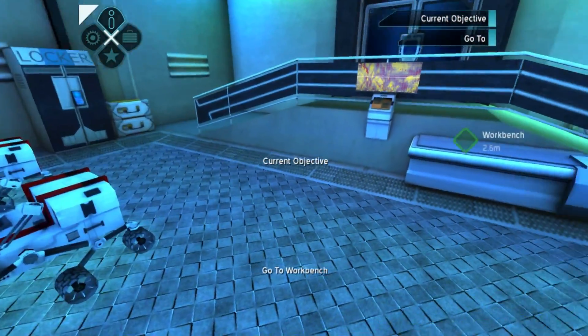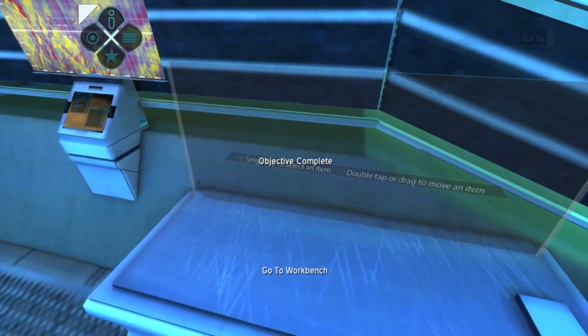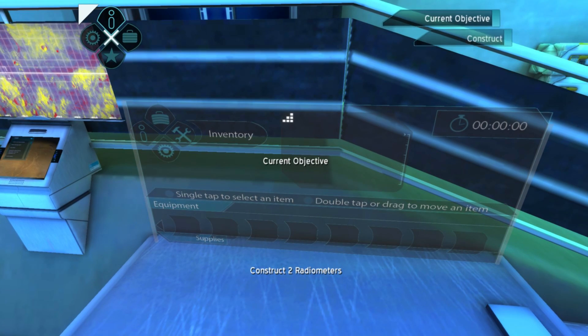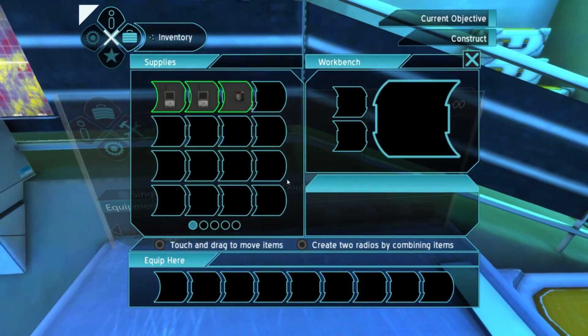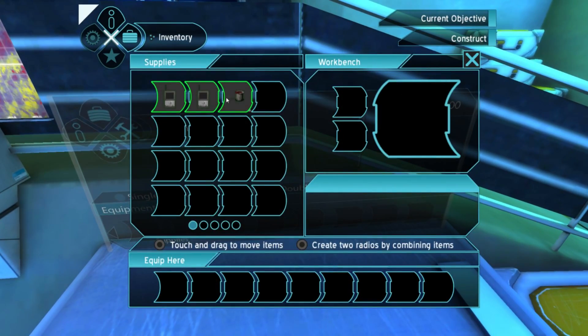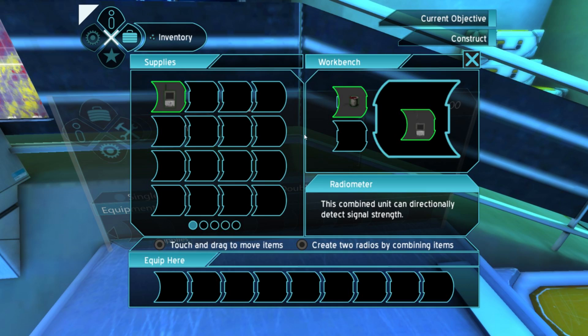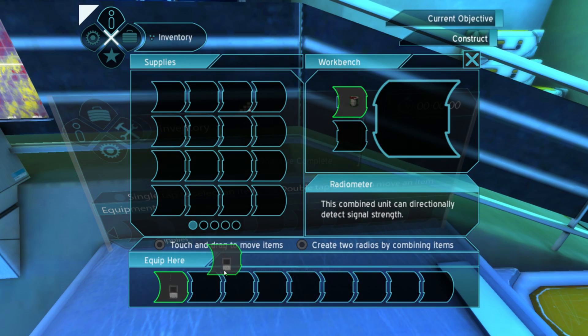Go to workbench. Workbench, yes - let's build something. So we have an inventory. Current objective: construct two radiometers. So I guess we need to take wire and a display meter. And this is a radiometer. Equip here, so I'll equip one. And another one. Awesome.